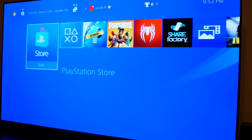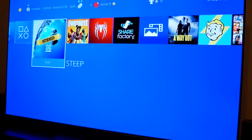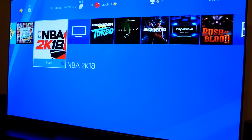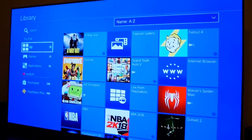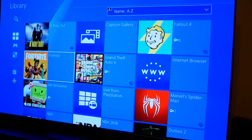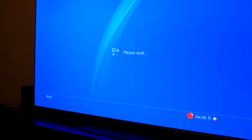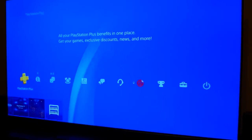Looking at the dashboard, you just scroll across the screen to see everything, and scroll up to see all your settings. On the far left you've got your PlayStation Store and 'What's New' where you can see what your friends are up to. Games are ordered by which you played most recently. Over in the library you can see everything from your games to your applications and everything you've bought.